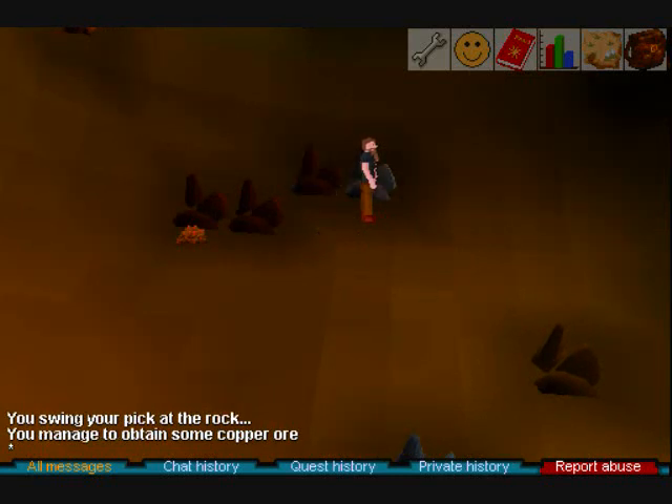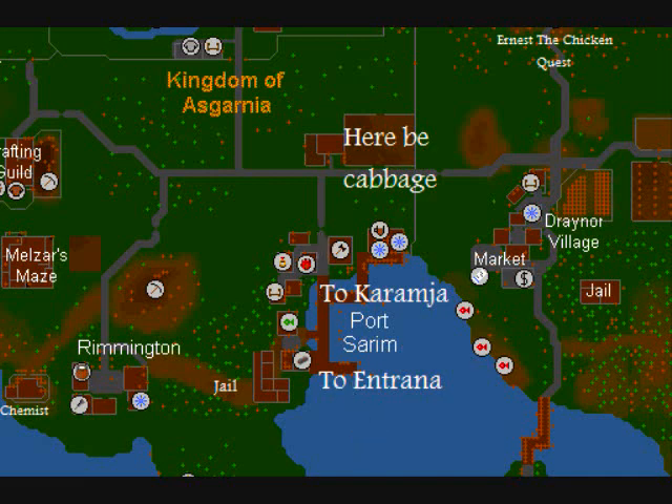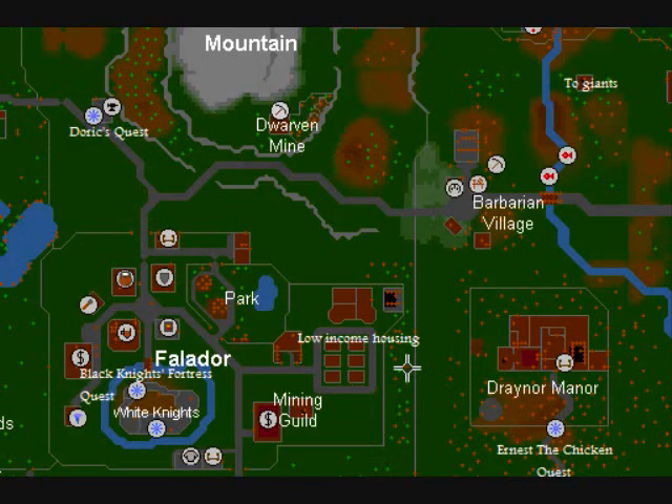We'll go to the World Map to see what we'll do next. We'll be heading up to the Ice Mountains, or the Dwarven Mines. The Dwarven Mines will be heading towards the Scorpions to start our adventure with Coal.